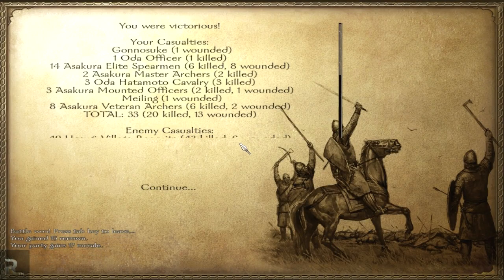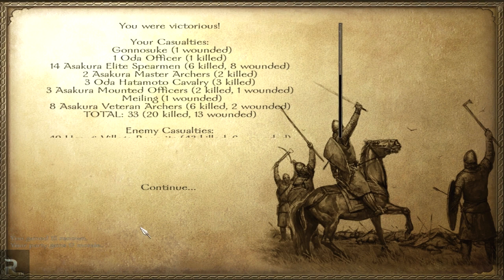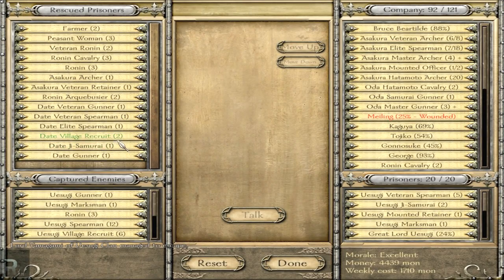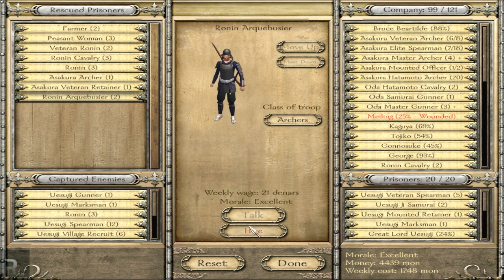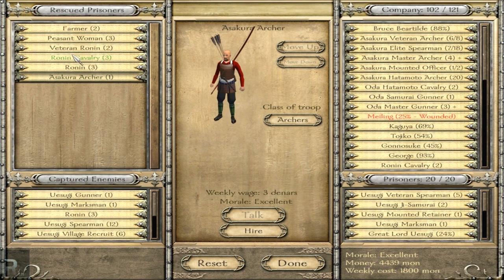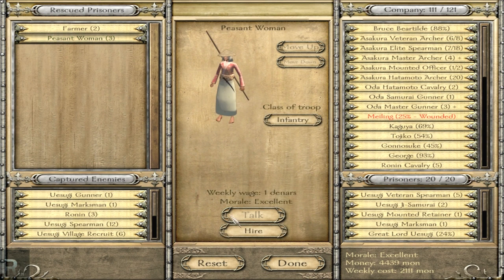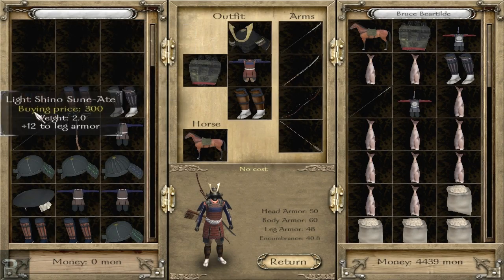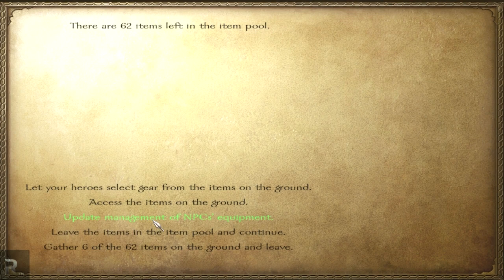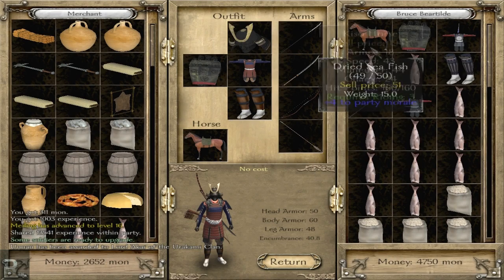We have actually captured one of the larger towns — I am actually very surprised at that. 15 renown, 17 morale, and the vassal escaped again — I believe he is actually the one that escaped once before. But now we will be taking as many prisoners as we can. Peasant women — yes, they can become elite Onabushis. I love those guys. We're getting some very nice loot. We're going to request that it be awarded to us and then go to the marketplace and sell a lot of stuff.